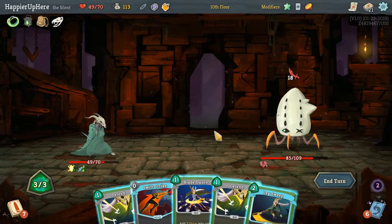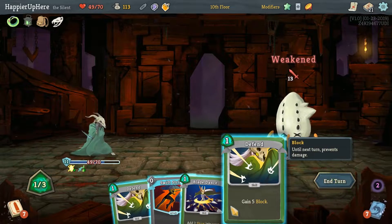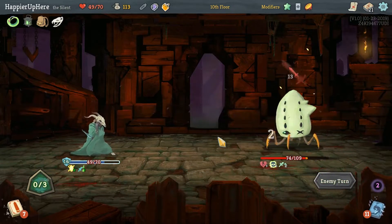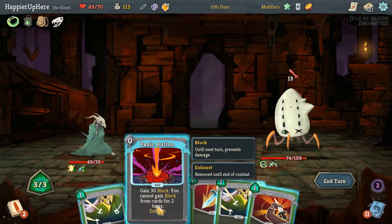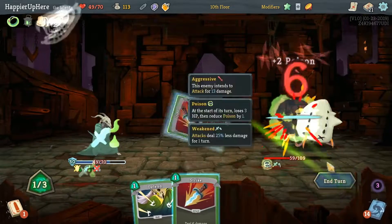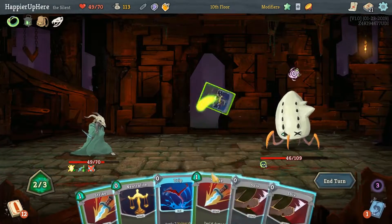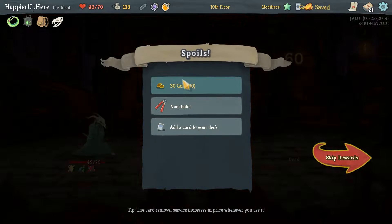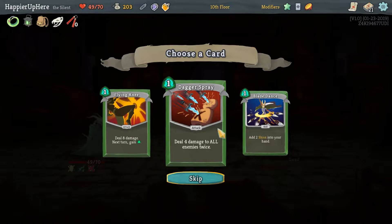Basically each attack will give the enemy two Poison. We do have to prioritize defense so let's do Leg Sweep, then Swift Strike. Unfortunately we have to defend here if we want to continue perfecting. There's Panic Button — since I know he's not attacking next turn I can play that without any issues. Then Dagger Throw and Strike. I perfected this one without even using Ghost in a Jar — that's really good!